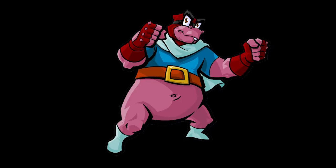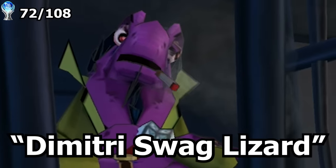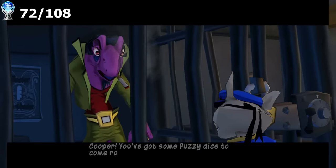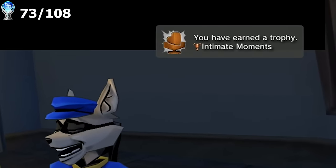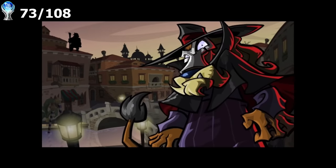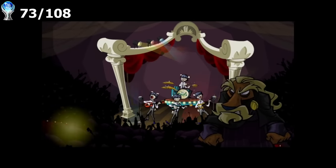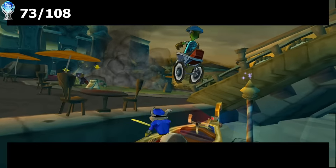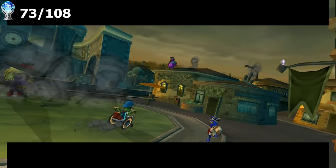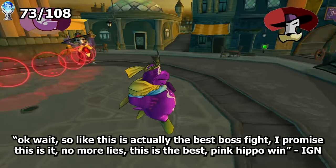To get the vault open we needed more than just the regular crew. Before we could recruit anyone, we needed to get Murray back — he's in Venice, Italy, on a spiritual journey after blaming himself for Bentley's injury. But before we could even find Murray, we found someone else. Oh my god — Dimitri, Swag Lizard! Dude, I missed you. Also there's Octavio, this opera-singing lion who is mad he fell off because rock music took over, so now he's trying to destroy Venice with his black goo. Trophy for defeating Octavio!